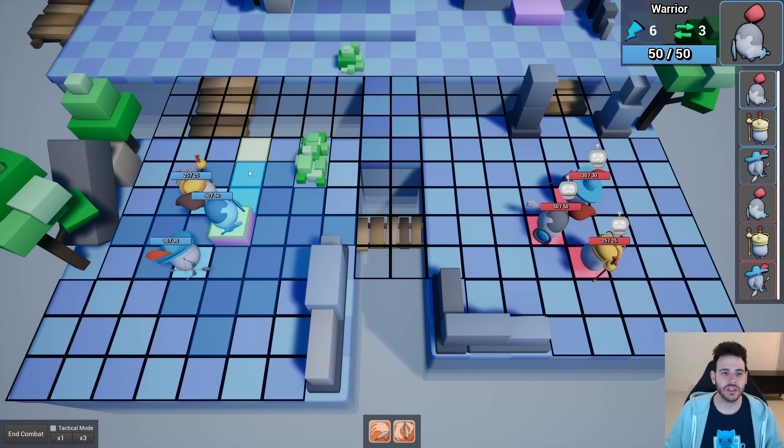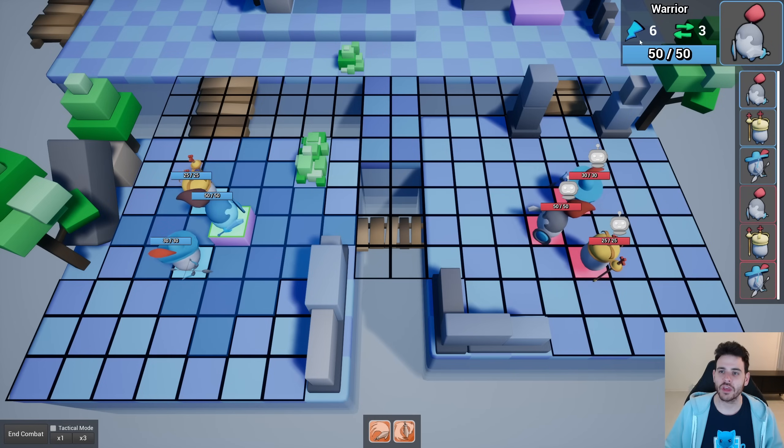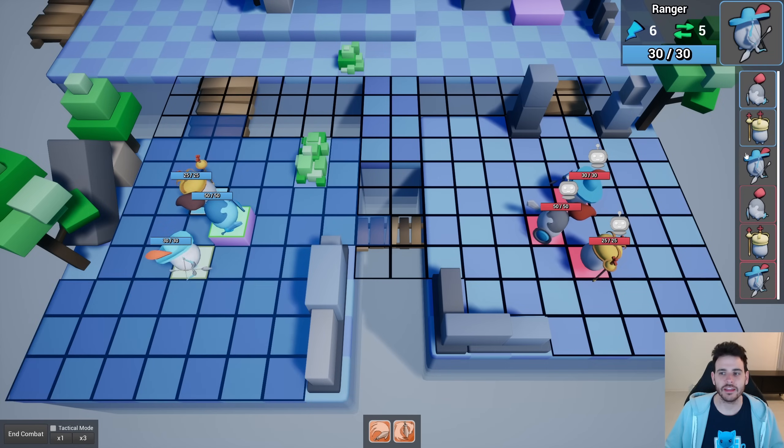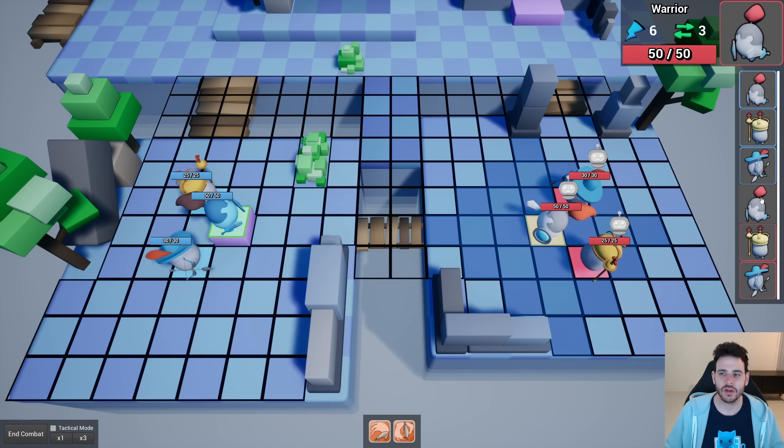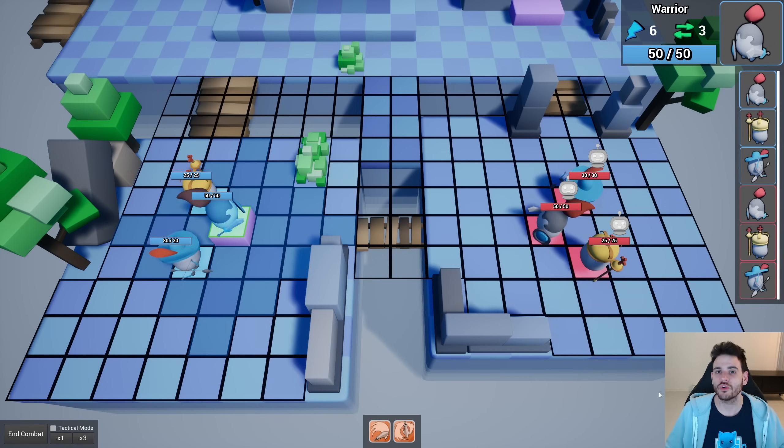In the top right corner, we have the portrait of the main unit — the one that is currently playing. It will also be replaced if we hover over another unit, so we can display statistics of all units on the grid. We have health points, action points, and movement points. These points are consumed depending on the action we execute. Once we're done spending all those points, we can end our turn and they are refilled for the next turn. Under the active unit, all the other units are displayed in the order of their turn.